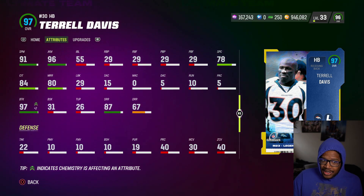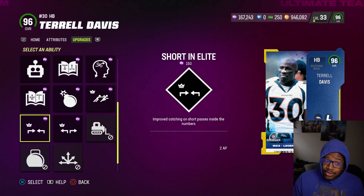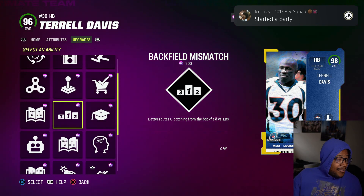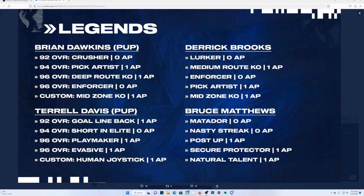87 short, 80 medium. Overall really solid card. I'm not going to rock out with no abilities on this card because truly in my personal opinion I wouldn't. As far as his discounted abilities: he gets Goal Line back from 1 to 92 overall once you power him up, 0 AP Short in Elite, 1 AP Playmaker, 1 AP Invasive, and 1 AP Human Joystick.